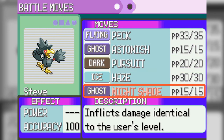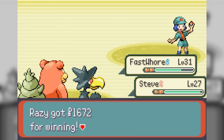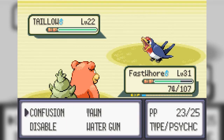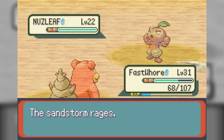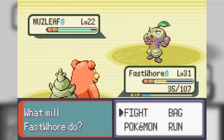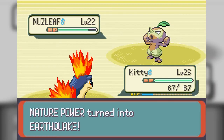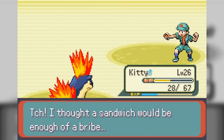Nightshade damage is based on level — I didn't know that actually. Let's get rid of Astonish because it's useless. And yes, I promise we will go check out the building soon, just need to finish off this area first. Get out of here, Oddish — you're done. Kitty, burn the crap out of this stupid Oddish. Thank you.